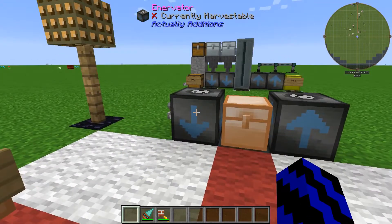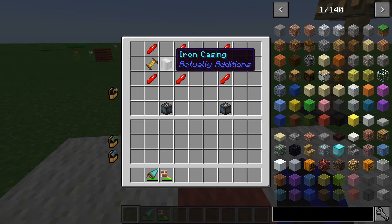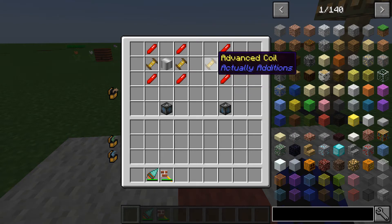You're obviously going to need the inverter and energizer. For the energizer you're going to need four Rustonian crystals, two advanced coils, and one iron casing. And for the inverter you're going to need two Rustonian crystals, two advanced coils, and one iron casing.